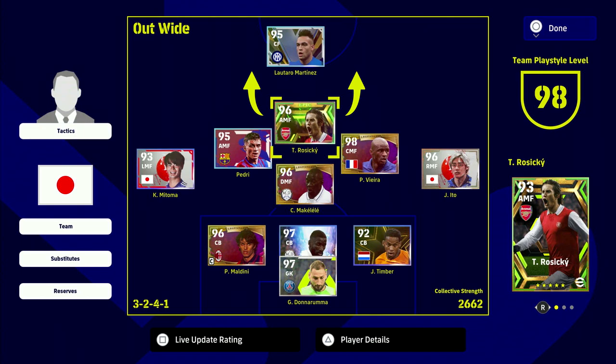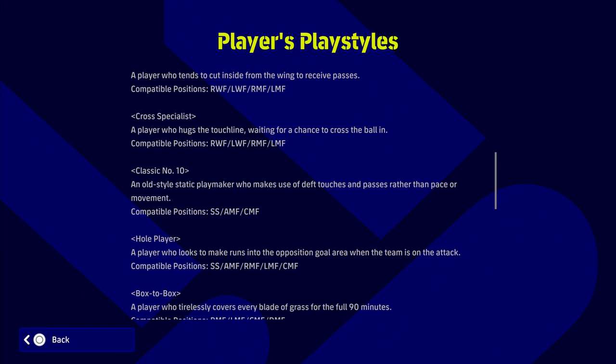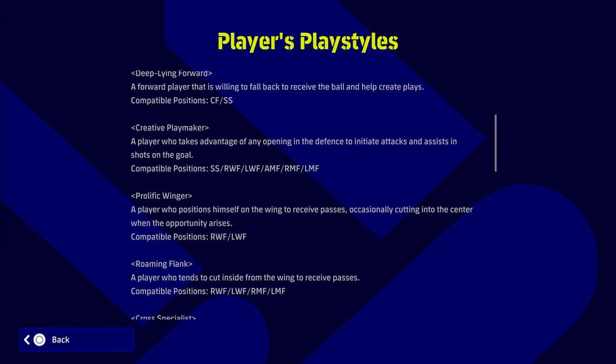For AMF, this is the kind of position linking your attack and defense. The player skills I look for are one touch pass, true passing, and weighted pass — those are what you need for a whole player, creative playmaker, or classic number 10. We're going to stick to whole players and creative playmakers because their AI is probably the best for how I like to play. If you're new to the game, you can't go wrong with those play styles as you'll get a lot of chances from AI runs.